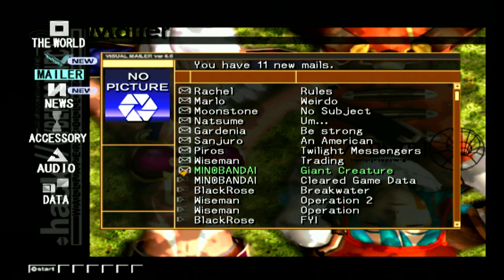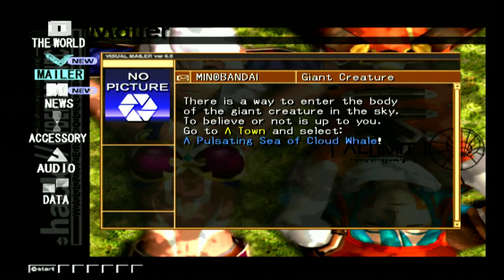We still have one thing on the word list we didn't clear because it was a high level thing and I just wasn't confident enough in our group, but I think we can now. Giant creature: there is a way to enter the body of the giant creature in the sky. To believe or not is up to you - go to Delta Town and select Pulsating Sea of Cloud Whale. Going into the body of the giant - that ought to be interesting. We fight its heart, we're going in to fight the small intestines.